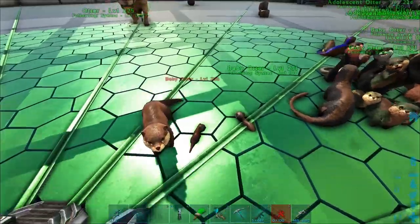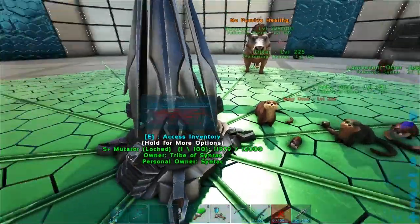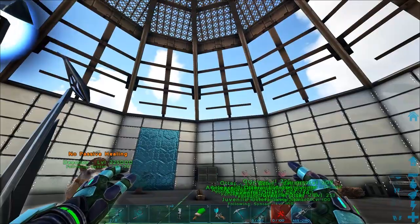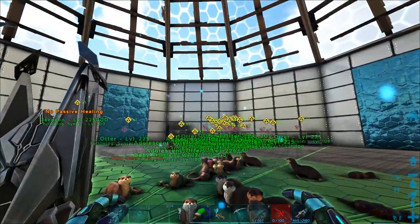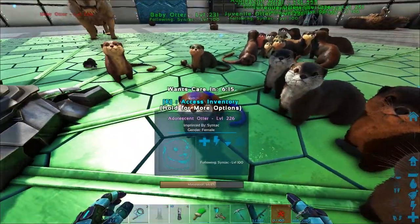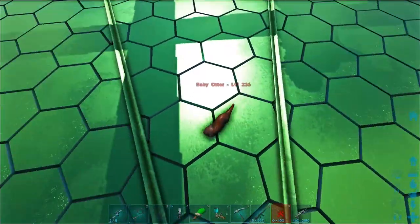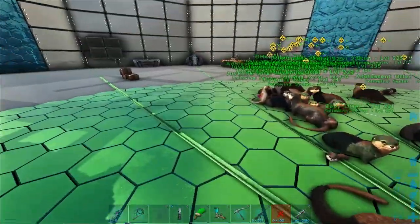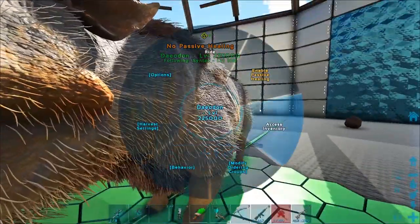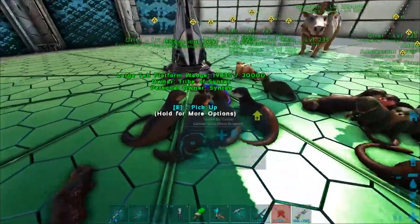A lot of them here are just coming out with stat mutations because they don't really seem to have colors. Let me drop this guy - there we go. Look at that little tail on this guy, holy crap! I think that one came out with like a black mutation or something. Let me get this guy on passive healing - awesome. I think we're good on claiming.